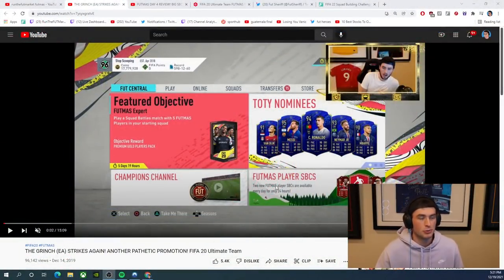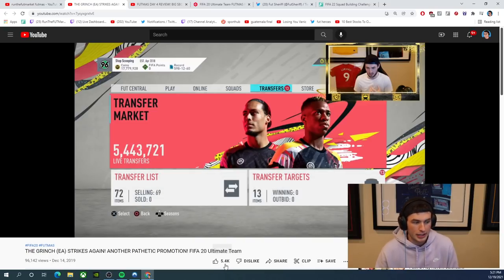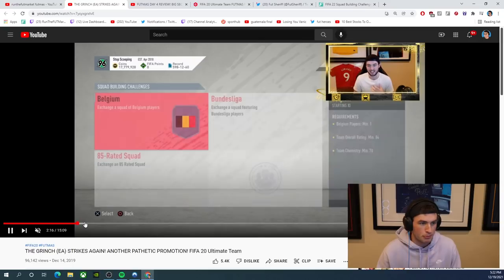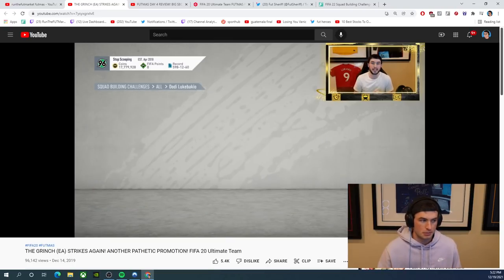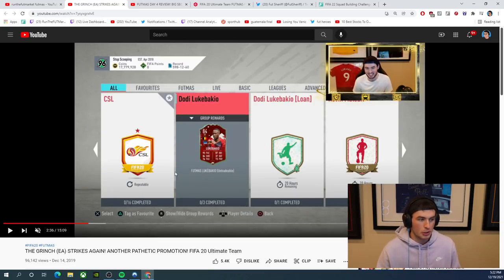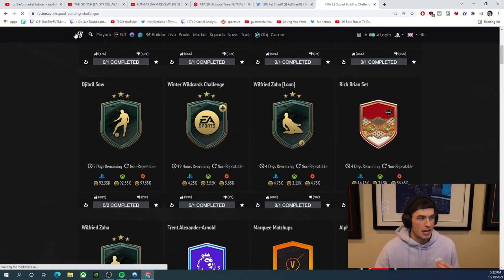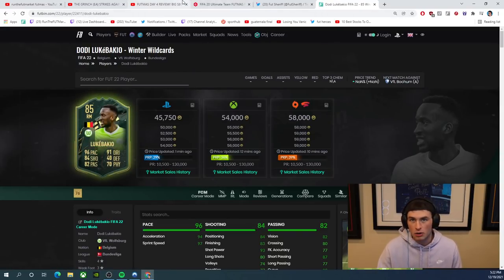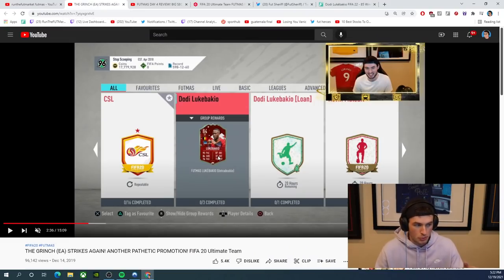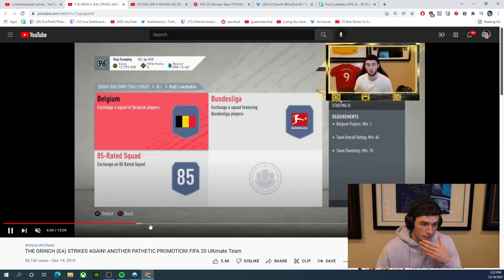Towards the end of Footmas in FIFA 20, I was making rant videos about how bad the promo was — and they were very well agreed with, getting 5,400 likes. The same Luka Bakic card that on the first day with better stats right now is 50,000 coins on the market — that card was a worse release and was 130k in old Footmas. You needed an 85, an 84, and an 83 rated squad for that card when Footmas came out.